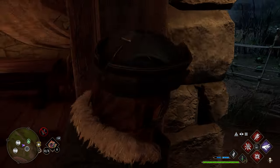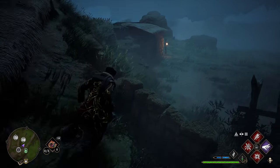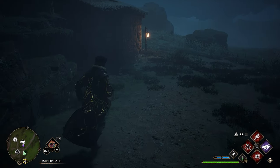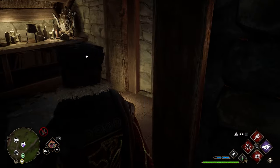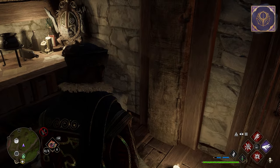After grabbing this one, we'll head back outside and go to the left and behind the house, you'll find a little shack. We'll come over here to this shack — this will have a level 1 lock, so make sure to unlock that, and once doing so, your third chest will be right here inside.